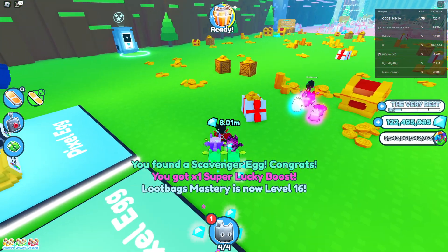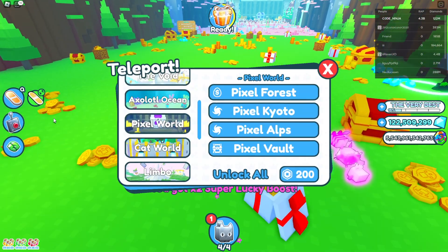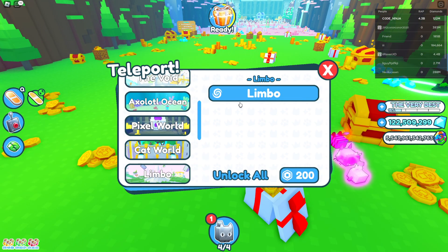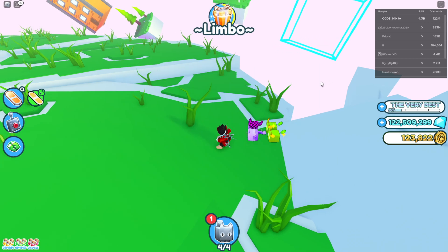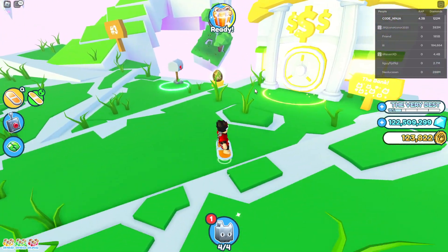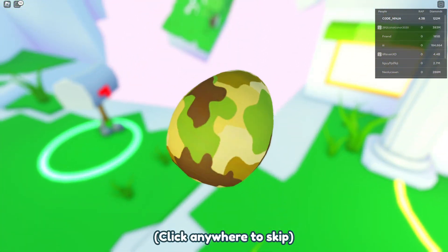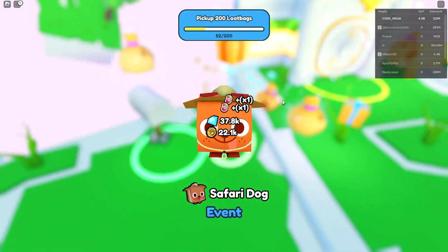The next egg is at Limbo, so let's go to Limbo. I'll show you where the next egg is — just go to Limbo and it should be next to one of these chests. There it is! Collected.